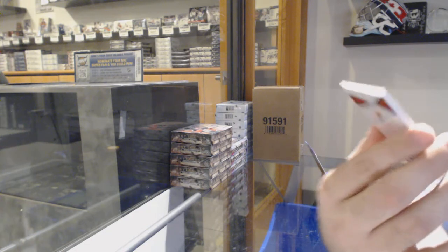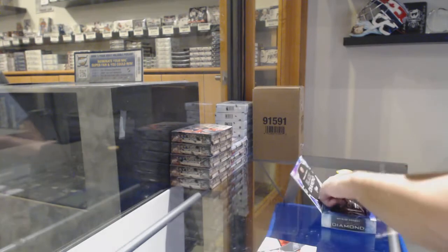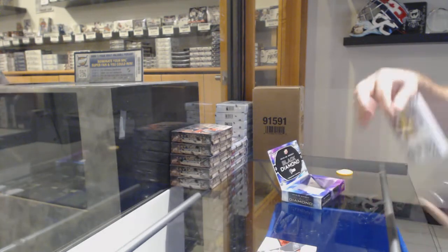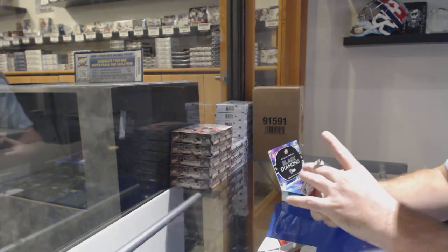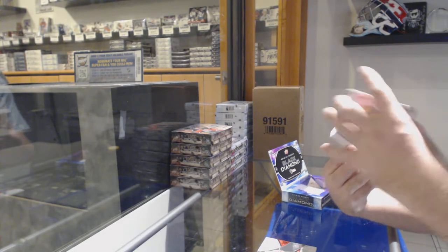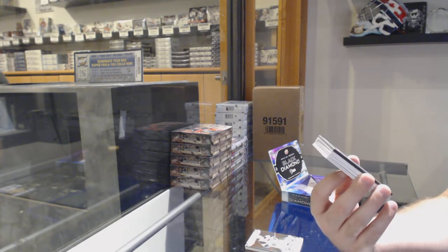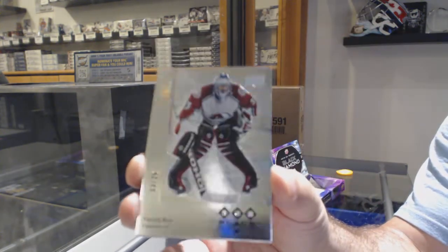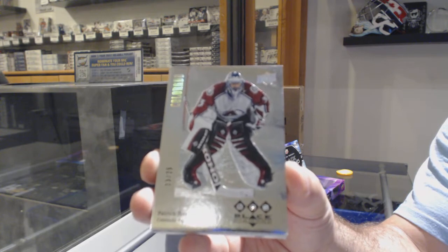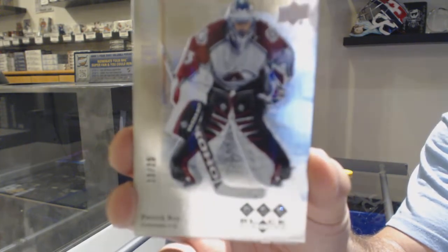For the Red Wings — Taro Hiroshi. We've got a 249, Sidney Crosby. Hopefully this is a... aw, yeah. One team is dominating. Number 25, Triple Diamond Retro for the Avalanche — Patrick Roy.